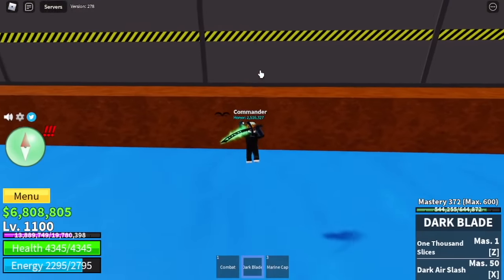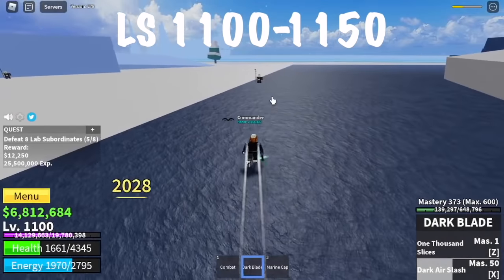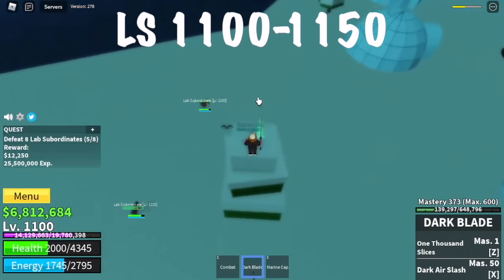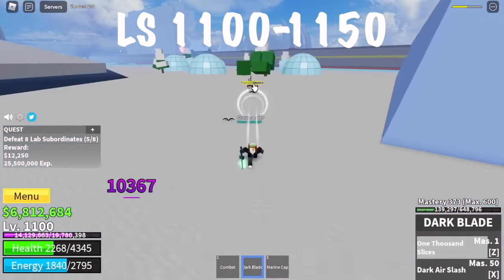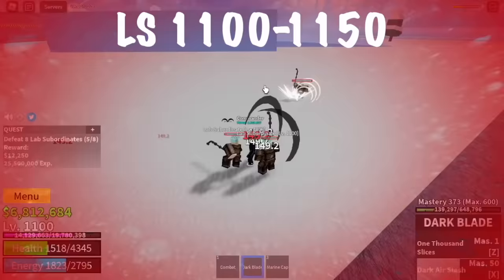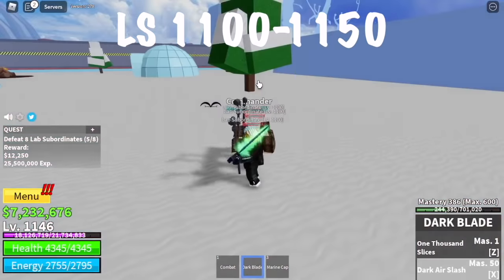After that, we're moving on to our next island — the hot and cold. We're gonna start defeating the lab subordinates. I lured the enemies here by damaging them because we can hide on top of the trees. They don't have a very long range attack. But I suggest that you always turn on your observation haki — let me show you why. Without observation haki, I almost died. So make sure to always use your observation haki. The goal here is to reach level 1150.